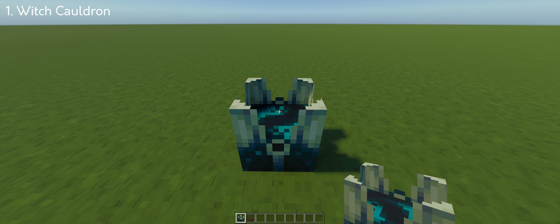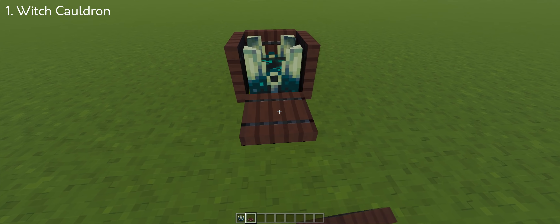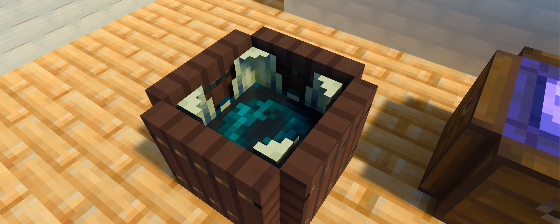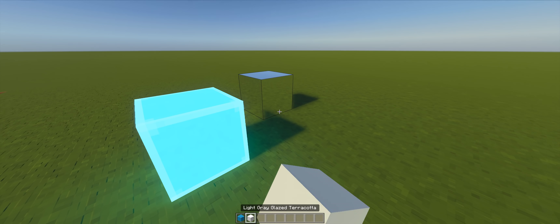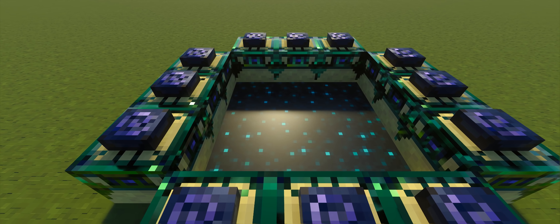So the first one — we have a skulk shrieker and you can make a witch cauldron out of it. Honestly, I like the animations better than the respawn anchor. It gives more life to it if you ask me. And if you notice already, I have RTX on for this video, which I got from my new PC, and I want to test that out so you guys can see how it looks.